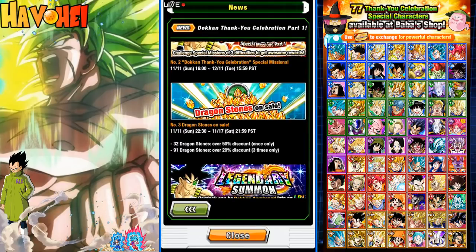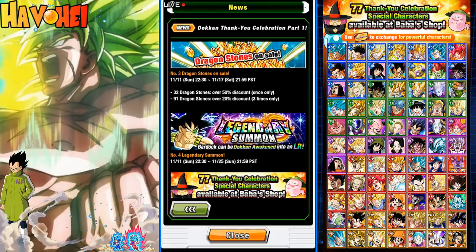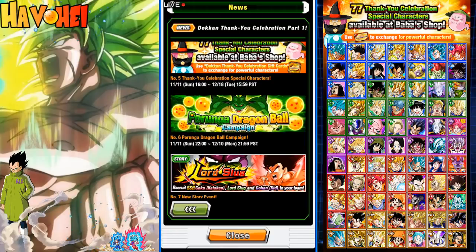We'll have Dragonstone cells — thank goodness, not a super one, just a basic one. And here's the banner — it is going to be dropping tonight. The LR banner will be coming out. So it's very interesting that they're bringing out this banner literally right on top of the Rising Dragon Carnival banner. It's beneficial for individuals thinking about summoning for the double rate but maybe looking for the Bardock. It's probably a really strong skip for this LR Bardock banner, but it's really up to you. I'll definitely be summoning on it. Then it has the thank you celebration characters — that's the stuff you see on the right there.